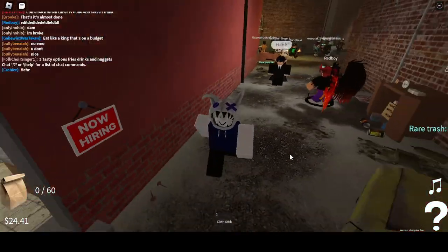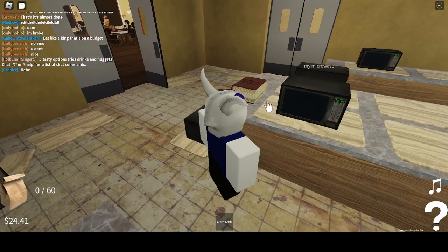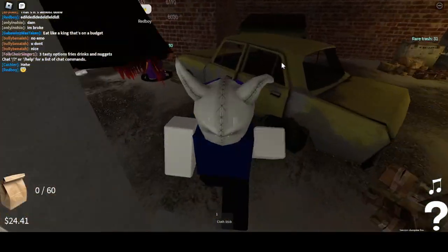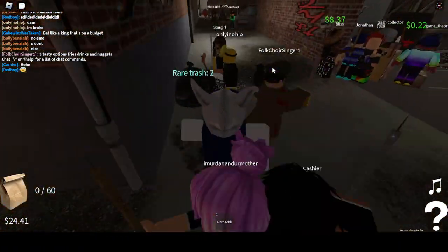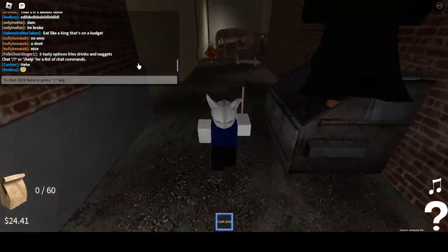Welcome to the back alley, and today I'm showing you how to cook yourself a nice fine cake. What you're gonna need is four pieces of foil and five pieces of cardboard, and you just got to find them in some trash.